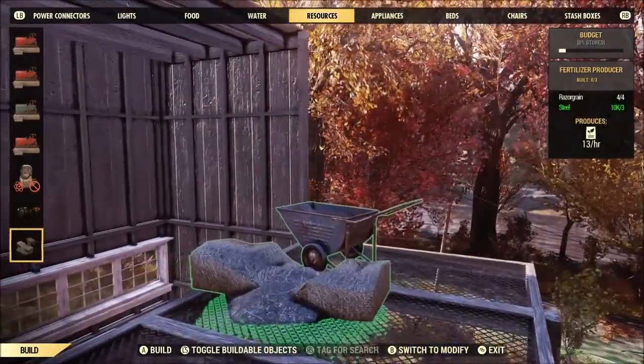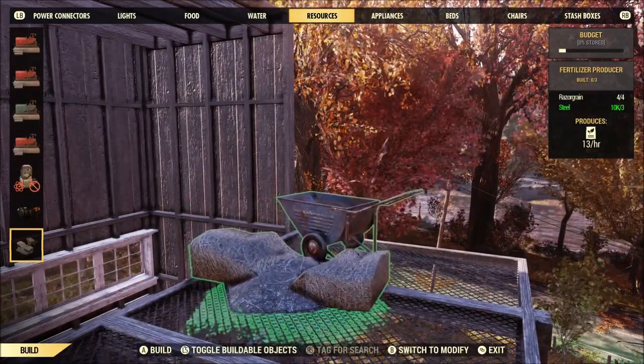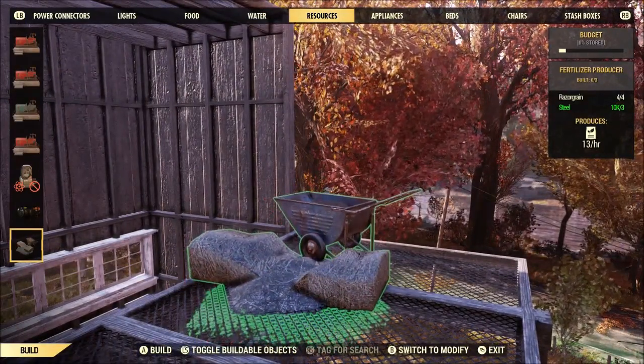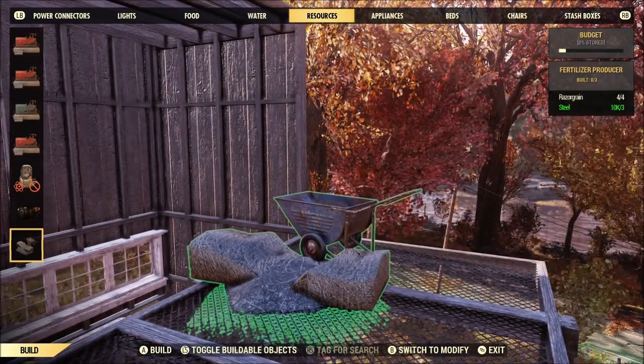Now, after you have all of that, you can head up to the very top and throw down your fertilizer collector, which will give you your brahmin, that you're then going to murder viciously and throw down into the machine.